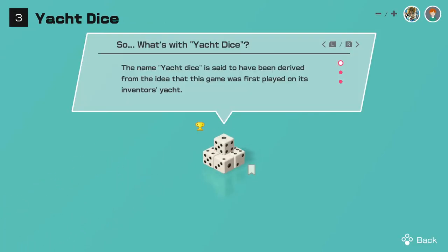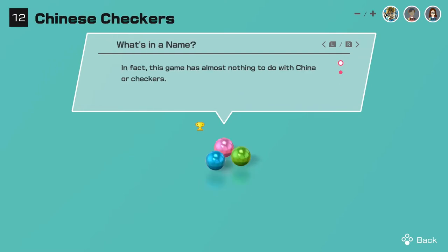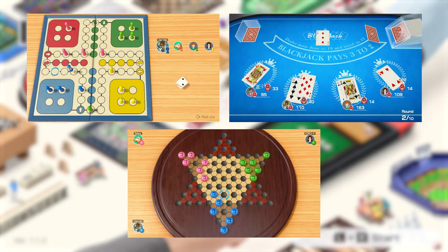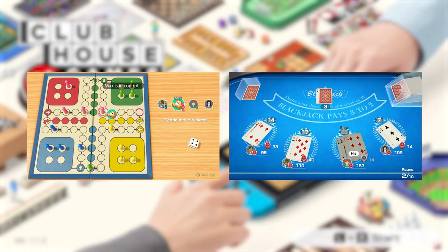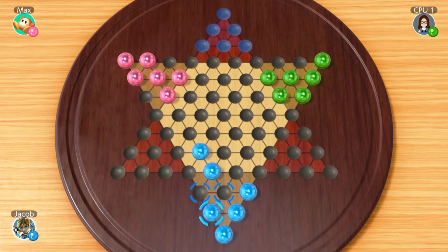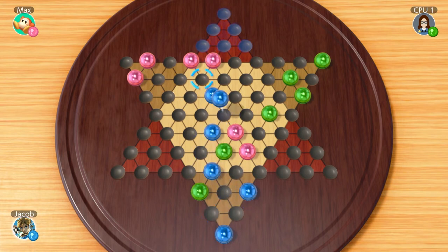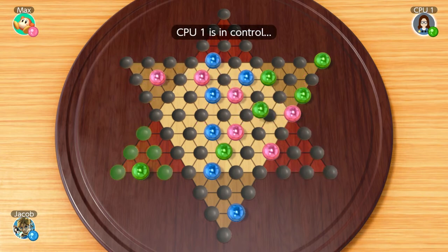A cool thing about Clubhouse Games is that there are little trivia bits you unlock by playing each game — and thanks to this, I know that I've been lied to about Chinese Checkers. Chinese Checkers is one of the three games you can play on a single system with three players — only two options for four player, by the way. Your goal is to put all of your pieces into the opposite triangle from your starting point. You can only move one space at a time, but you can jump over any other piece, even your opponents', to move much farther. It's pretty fun to make some really long-distance jumps, but things are usually pretty slow and therefore kind of boring.